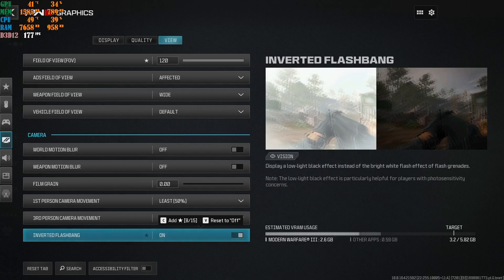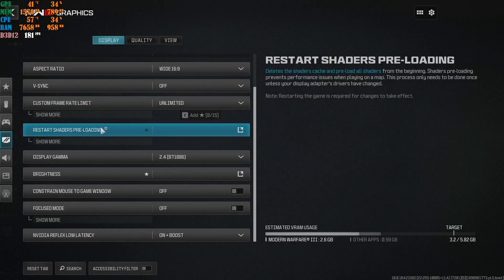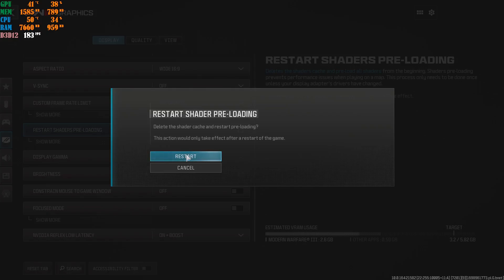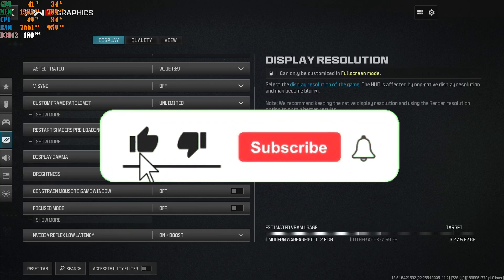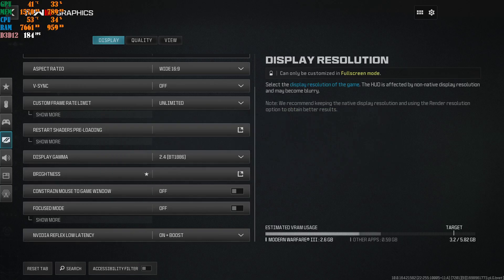The most important step after applying all these settings is to go to the display tab and click restart shader pre-loading. Click restart, then exit your game through Steam or Battle.net and relaunch it. Let the game start - at the top left corner it will say installing shaders. Once that's done, go into Modern Warfare 3, play the game, and let me know if this worked for you, if it boosted your FPS, if it made your game run any better.